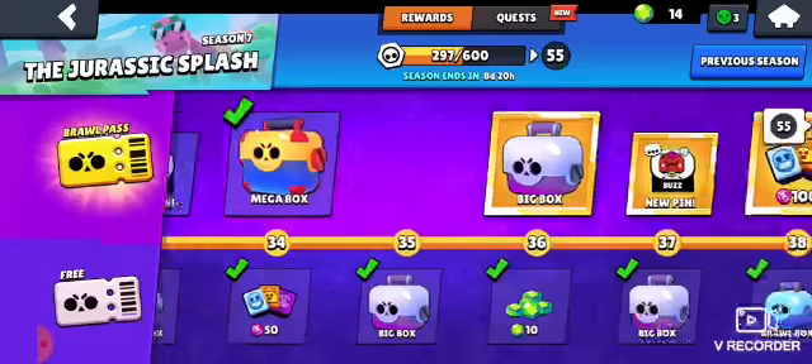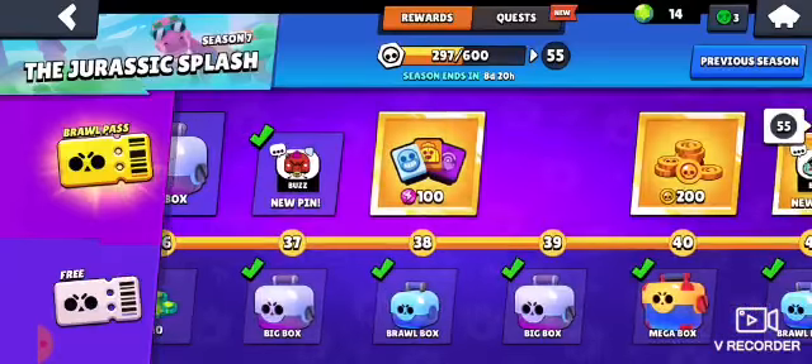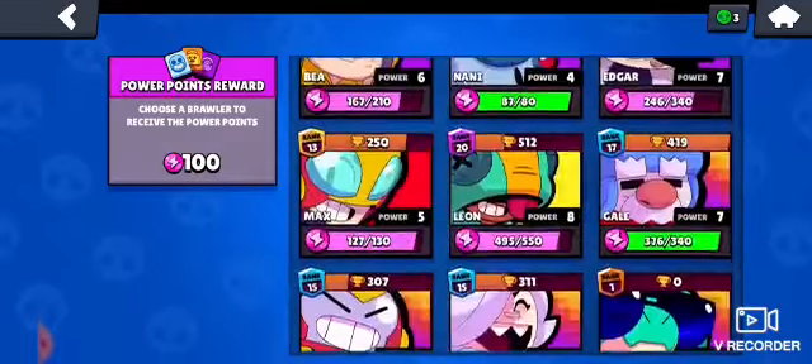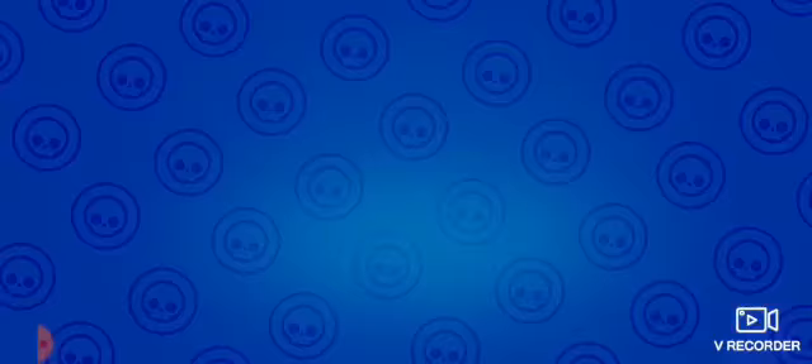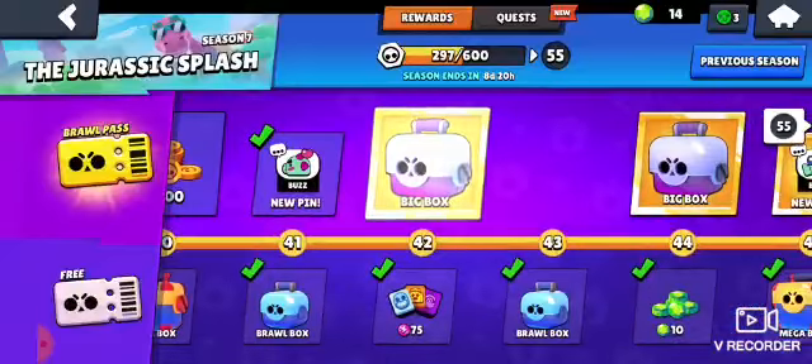5 — not too bad. Big box — Nani. Buzz pin unlocked. Here's the big moment guys — Leon! I'm able to level him up, so I'll probably do that after I finish.